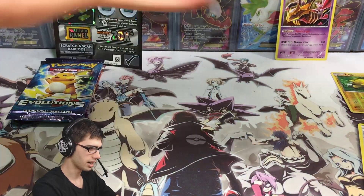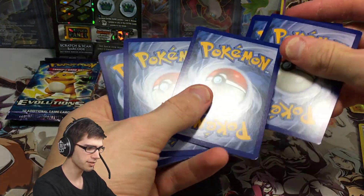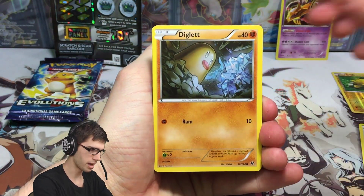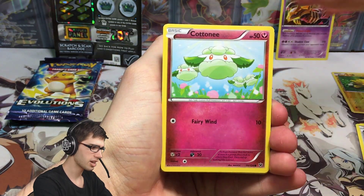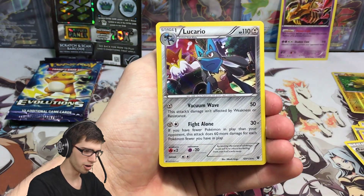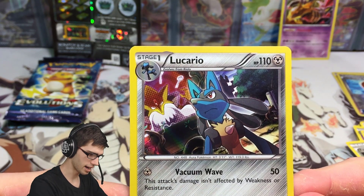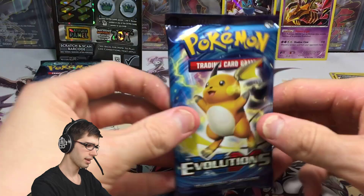Fates Collide is up next. Let me lift it up so it doesn't spoil anything. The codes are just in completely randomly — I don't know if it means anything or if it's like a different print run. We got a Spank, Koffing, Cottonee, a Wheezing, Fairy Garden, Whimsicott, Old Amber Aerodactyl reverse holo uncommon, and a Lucario holo — nice! That is something. It's got 110 HP with Vacuum Wave and Fight Alone, with an epic looking Alakazam in the background.